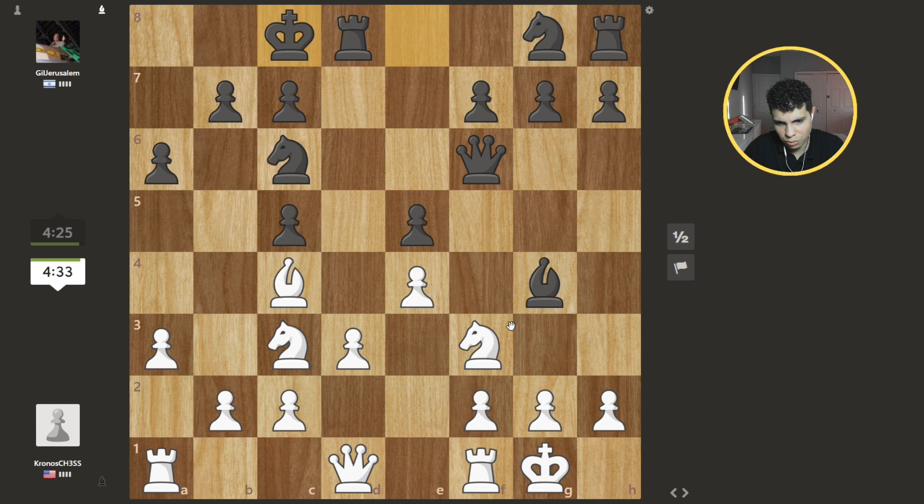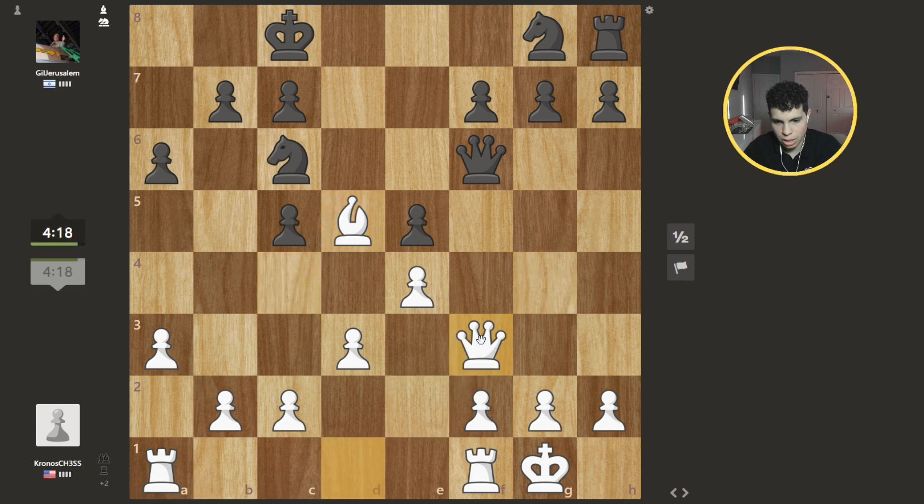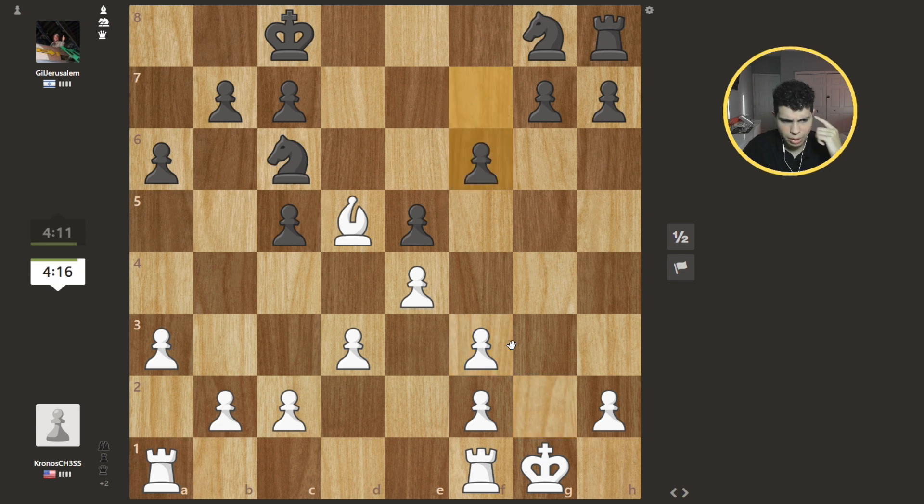Now we can go ahead and castle. If he takes I can even take with this, so we could trade — which is fine. We can go here now. This is a target; he cannot take my knight because I can take here. Wait, he can put this here — can he not? I'm willing to trade now that I'm up on material. Wait, I'm not up on material. I am up, but why am I only two up?